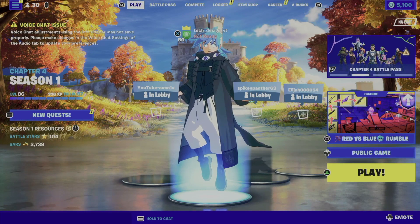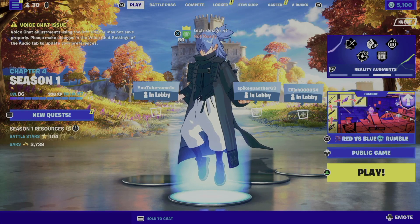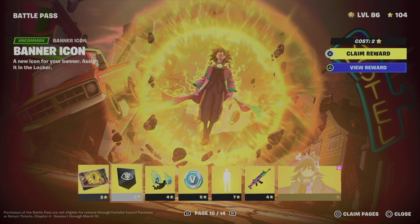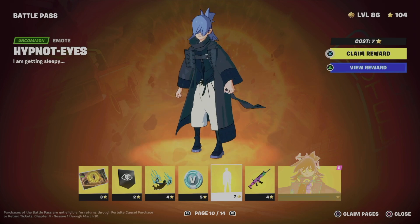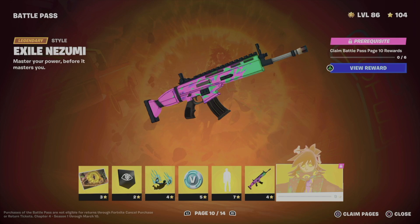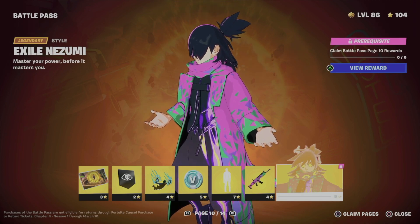Let me just go back and show you — I am level 86, so that means I can claim even more pages. Here's the next page. Right here we're going to be claiming this, plus this contrail, we're going to get some V-Bucks, let's not forget about the emote and the wrap. Once we do that, we get to unlock this style for the skin.